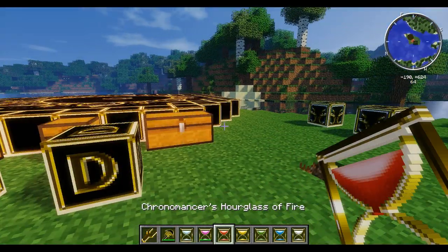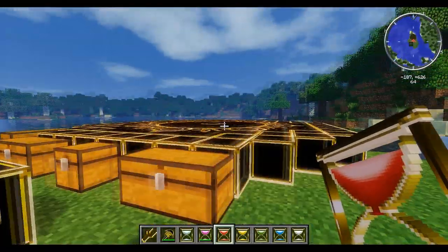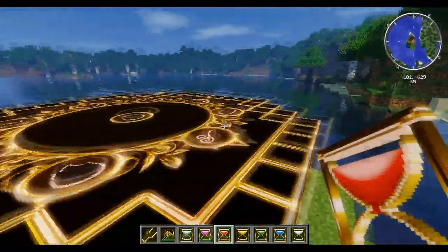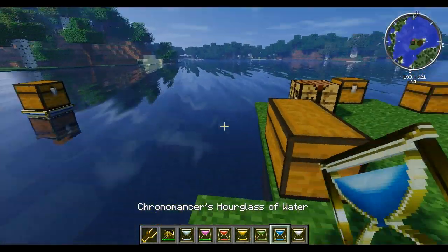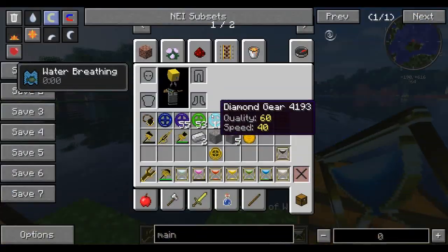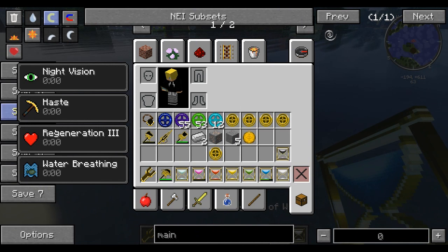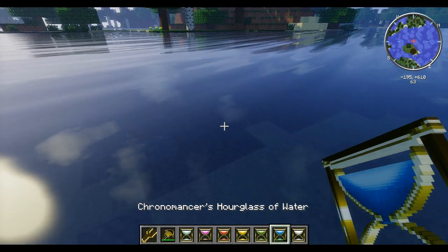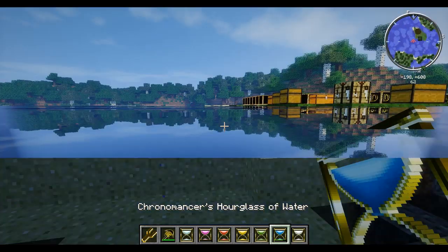With the fire hourglass — once wound up and ready, you can stand in fire and it gives you fire resistance. With the water hourglass, it gives you lovely water breathing, and while you're wet it activates — giving you haste, Regeneration III, and night vision. That is really nice. I wish it would give us a bit faster swim, but that's really awesome. That only happens while you're wet or standing in water.